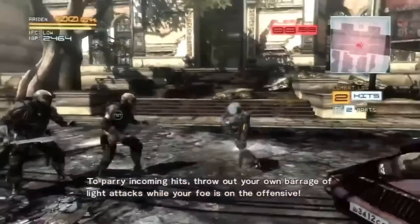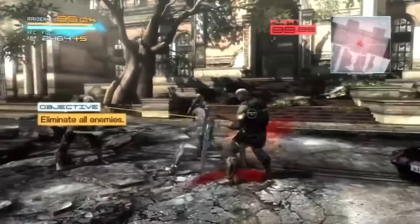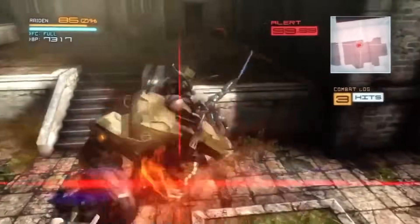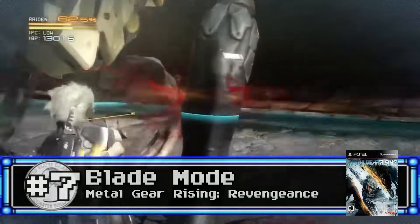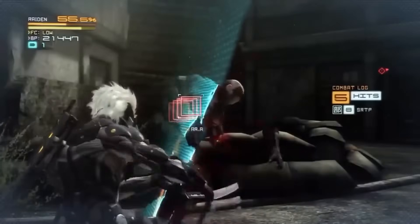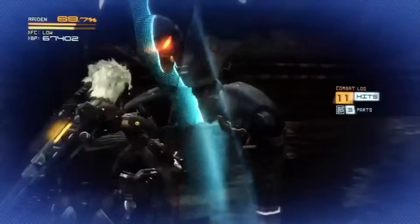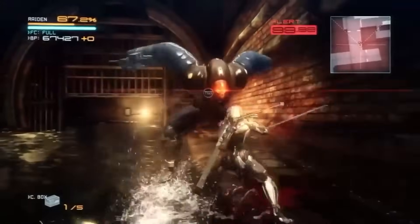While Raiden's standard combos — both with his high-frequency blade and whatever weapons he's able to procure on site — can do their fair share of damage on enemies, when you need the subtlety and precision of a master, that's where Blade Mode comes in. With Raiden's rebuilt body, he's able to use the energy in his fuel cells to enhance his reflexes to the point that time itself seems to slow down. Then, with his enhanced muscles, he can deliver lethal cuts and slashes to hack enemies into pieces. The game even tells you in some cases how many parts you've cut your enemy into.